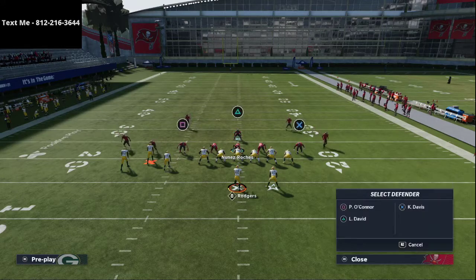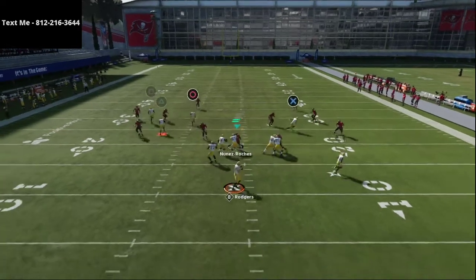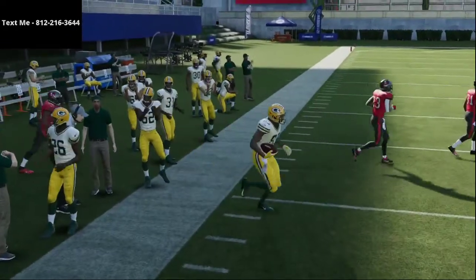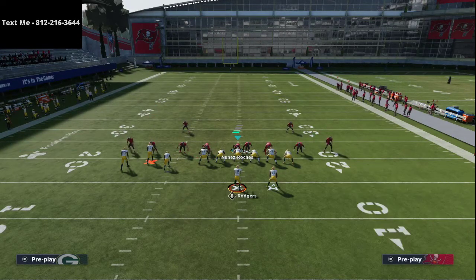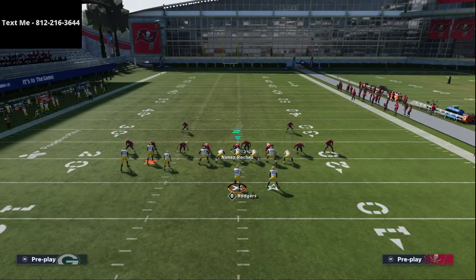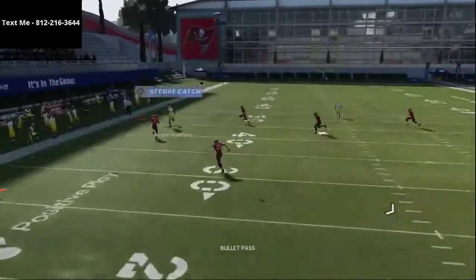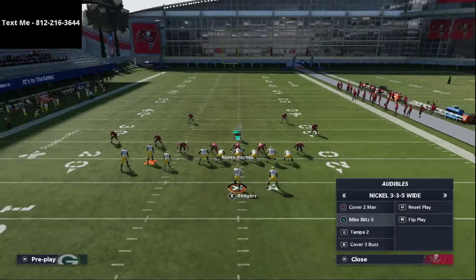The next setup from this formation is play stick, using a different corner route so they can't just man up on Davante Adams. I'm going to put Adams on an out route and streak Tavon Austin again. Watch the corner route on the left side — it gets over every zone drop and it's very easy to hit because you now have spacing. Against Tampa 2, the spacing is open and you can just pass lead it up for instant separation.